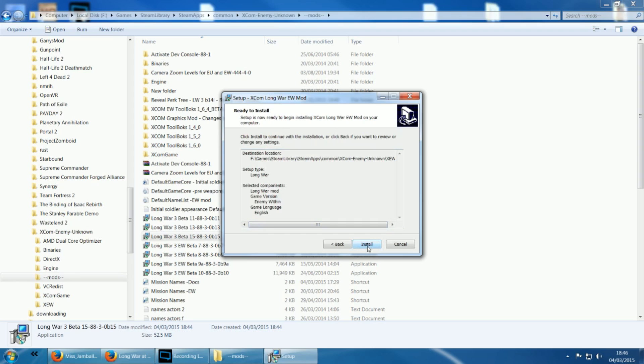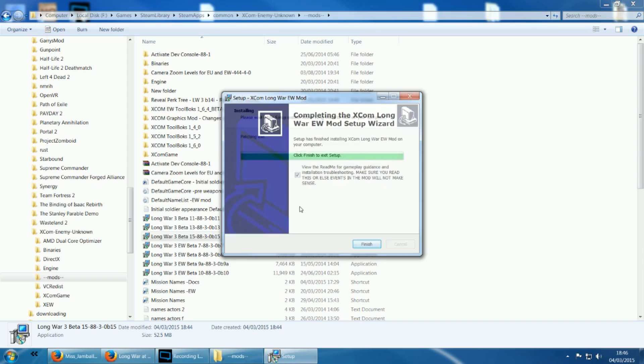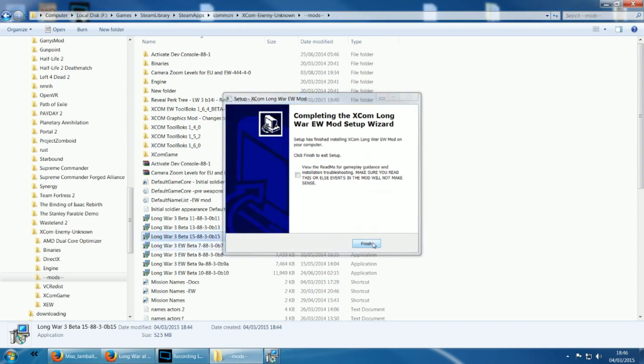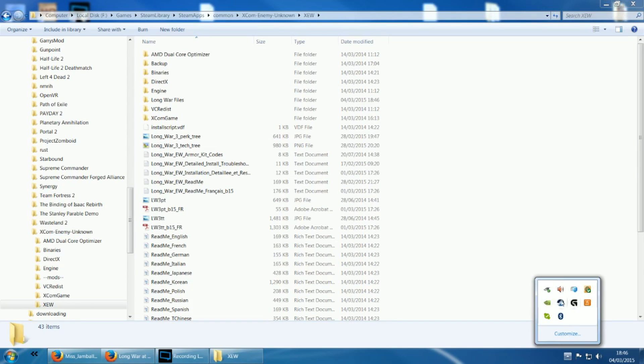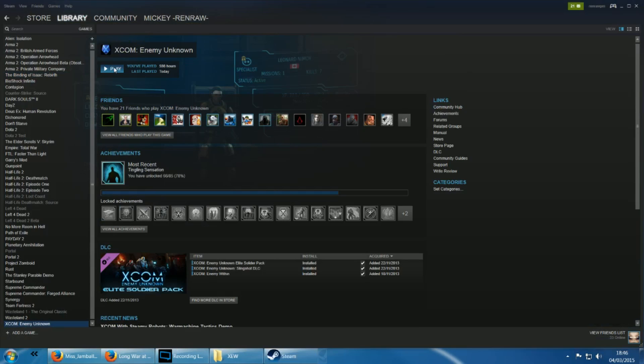You can review what you've just selected and then click install. Long War, why do you take so long to install? You'd think your thousands of changes wouldn't take this long. Oh no wait, it's done. Now it's finished, you can click Finish and head over to your Steam games library and then launch the game.